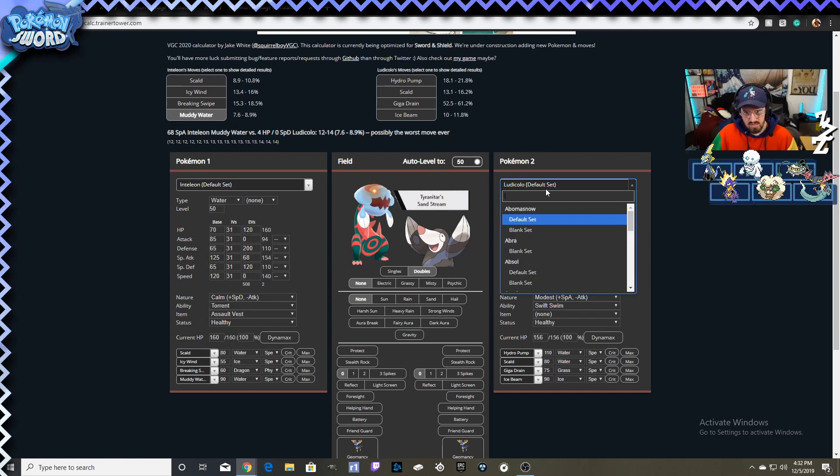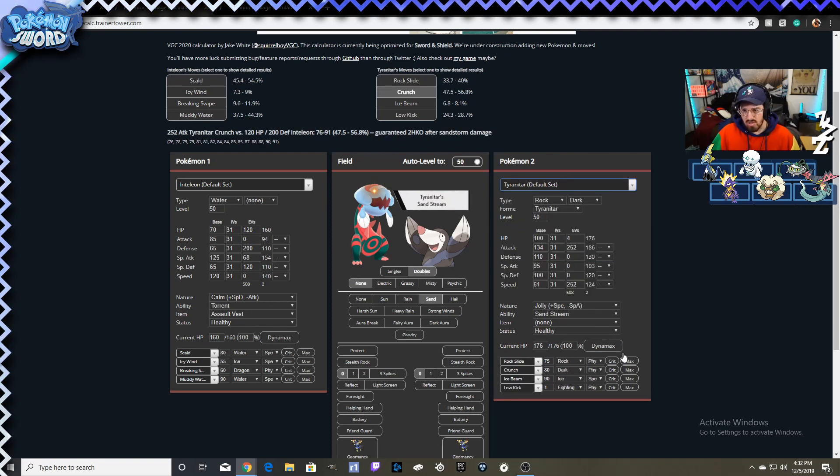It can take some attacks from Tyranitar — it can even take a Max Crunch from a Tyranitar while in sand. You have about a 50% chance to two-shot it, or you can just lower its Attack and lower its Speed.